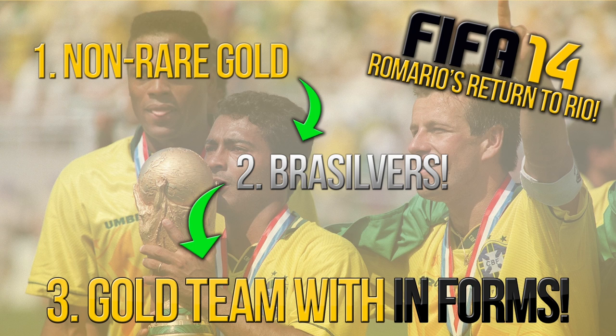The reason I've put Brasilvers in the middle is that even though they are a lower rating, they're more sought after and more expensive than non-rare golds. So that's a step up — we get a few more five-star skillers and can enter the silver tournament. Once I've built the non-rare gold team, my next aim will be to build a really nice Brasilver squad. And then the eventual end goal will be to build a lovely gold Brazilian team with some in-forms in there as well — we're hoping for the likes of Neymar, Hulk, maybe inform Diego Costa. It's going to take quite a lot of coins.